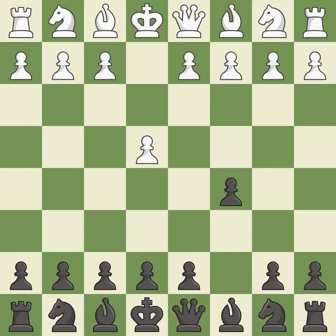The Sicilian Defense controls the d4 square with the c-pawn. Nf3 develops the knight toward the center to prepare for a d4-pawn push, where the knight will recapture if black captures on d4.